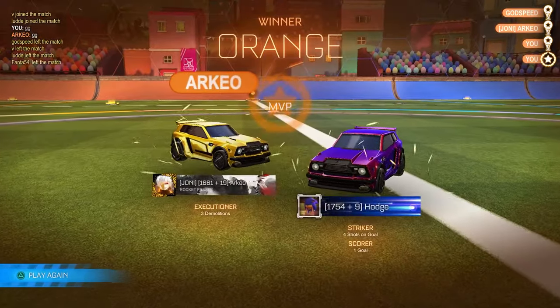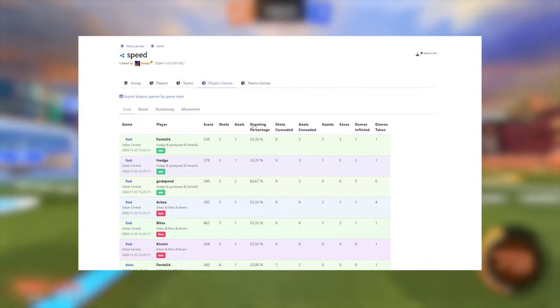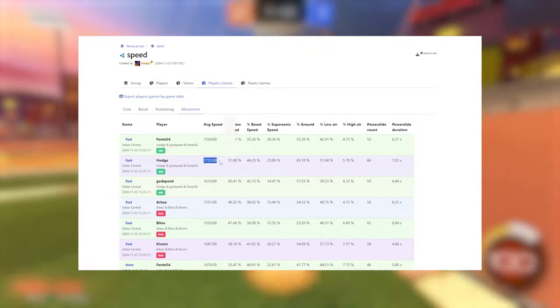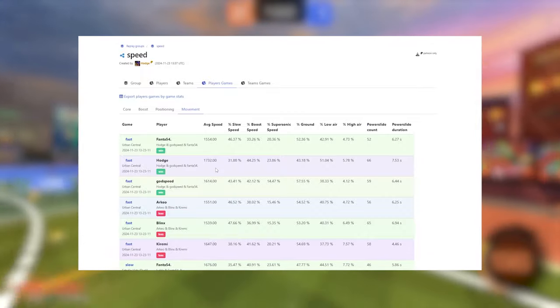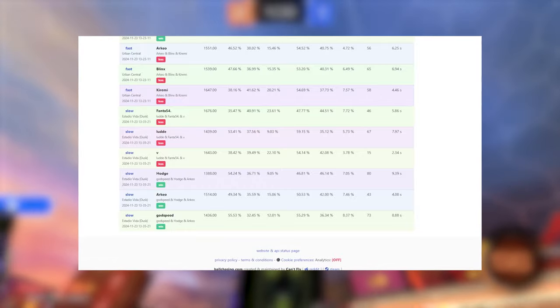I put these replays on Ballchasing so we can take a look at some of the speeds. In the first game, looking at movement average speed, mine was 1732. I think I went a bit too over the top — I didn't even feel like I was going that fast, I was kind of just driving around full boosting a lot. And then in the slow game I went a bit to the extreme — 1388. Honestly that felt a lot more normal. I probably went a bit slower than I normally would, but yeah I think I successfully stayed at the right speeds.